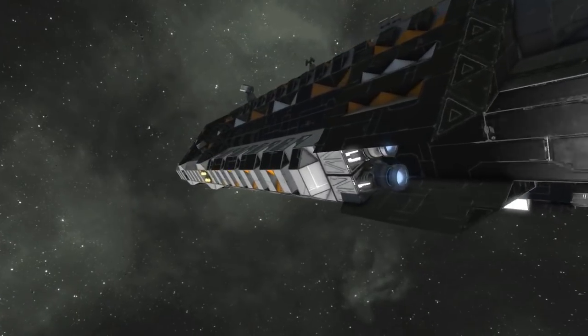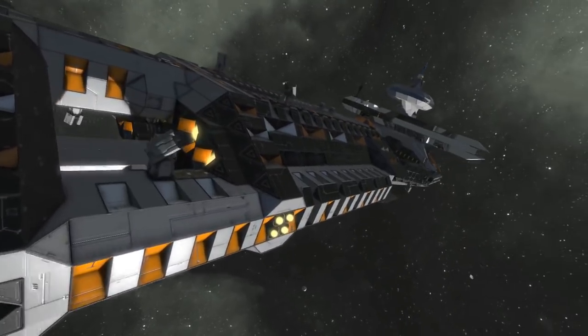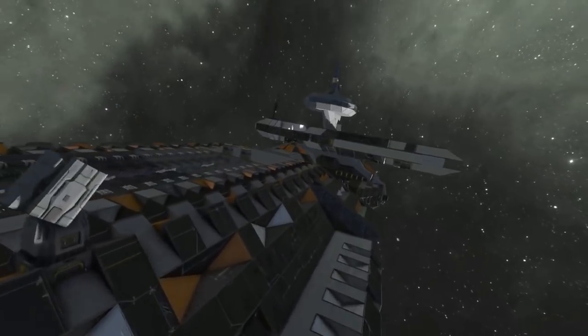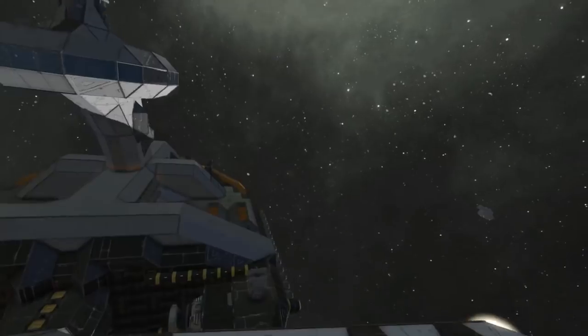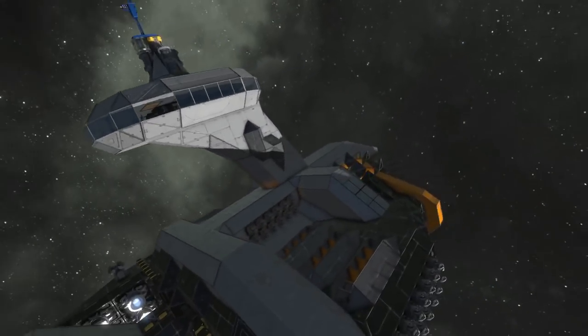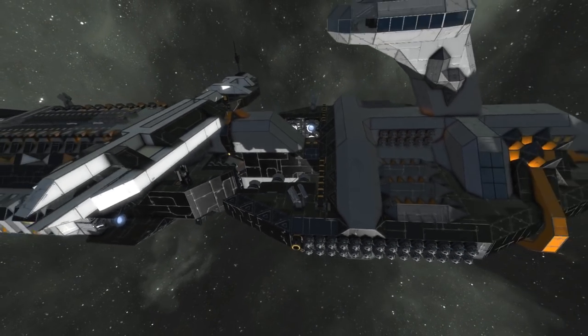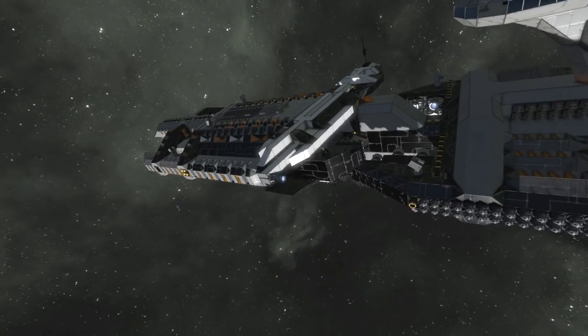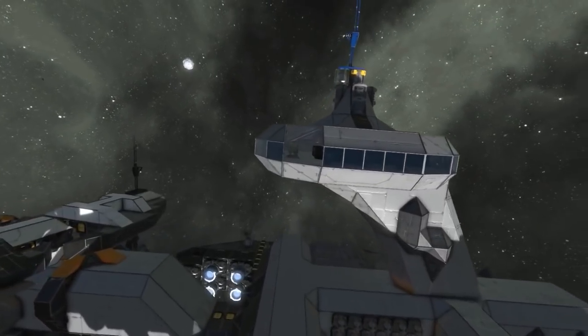There are missile turrets and no gatlings. Getting all of those connected to the ship as far as tubing was probably the hardest thing I've ever done in Space Engineers. There is absolutely no room for anything — if you find an extra spot somewhere not filled with gyros or conveyors, that would be surprising.